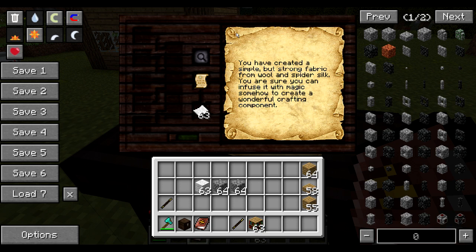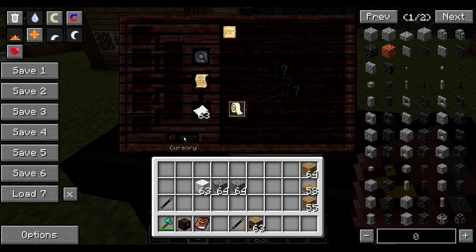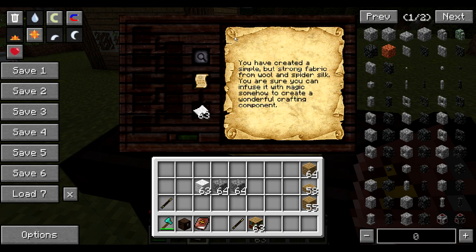You can start finding information right from the description: 'You have created a simple but strong fabric from wool and spider silk. You're sure you can infuse it with magic somehow to create a wonderful crafting component.' In my opinion you get three clues: something about fabric (which we've already researched), something related to magic ('you can infuse it with magic'), and something about a crafting component. So let's try to use two things related both to magic and to crafting.